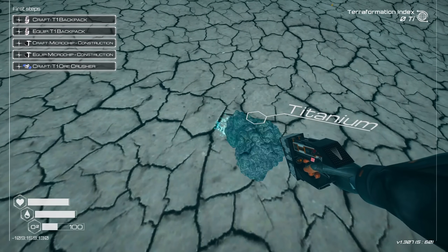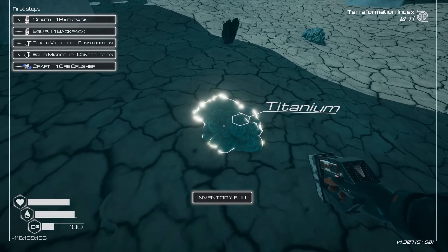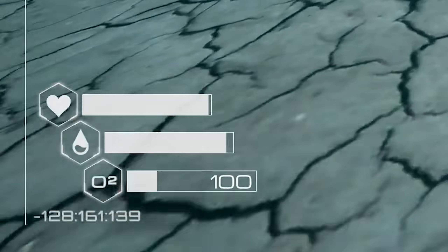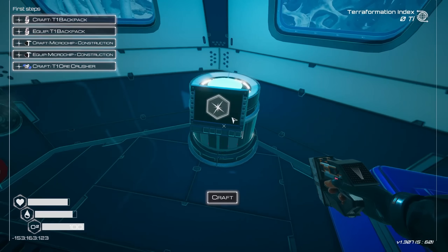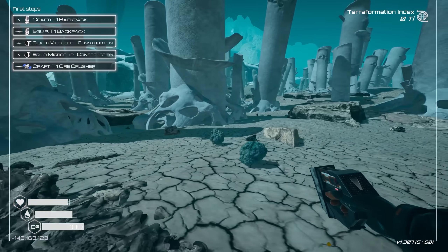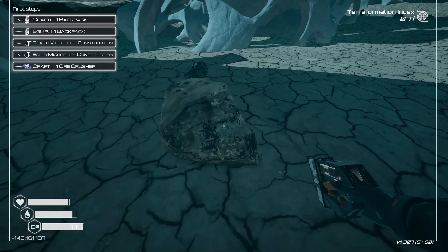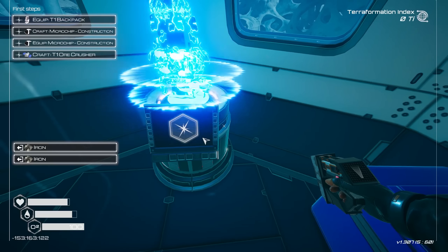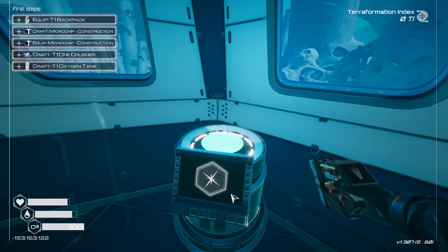I don't know what Dolomite is, but I'm going to grab everything that I can. And yeah, obviously the major goal is to terraform this planet. My oxygen is low — that's a little bit of a problem. So goal right now: T1 backpack. I actually don't have much space, so I need one more iron for that. That's just a rock. There we go. How convenient. And voila, I have more storage space, which I definitely need.